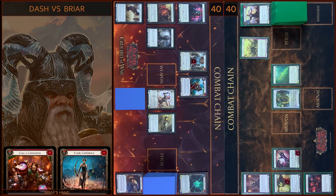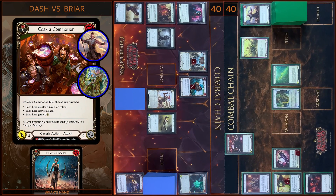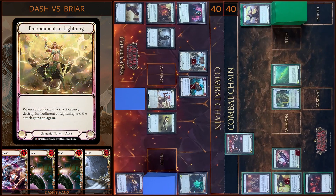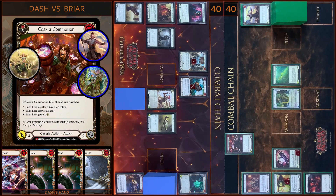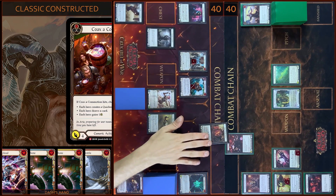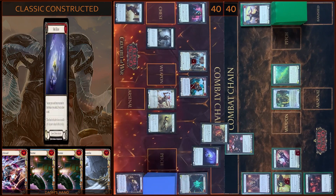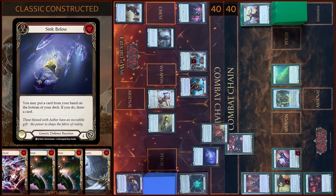And then I'm gonna play Coax of Commotion — it will be six damage with go again. I destroy Embodiment of Lightning. I'm gonna block two damage. Any reactions? No. In the reactions step I will play Sync Below and I don't use Ability. Any reactions? No.